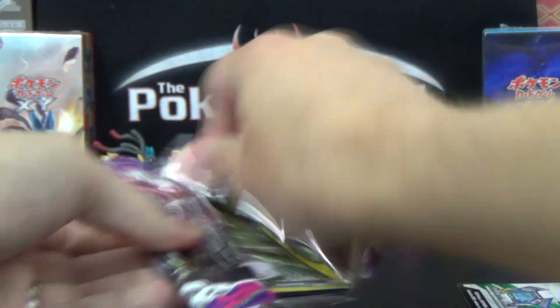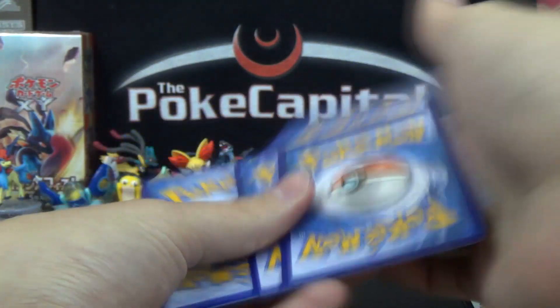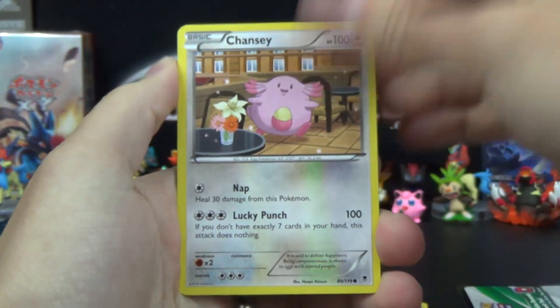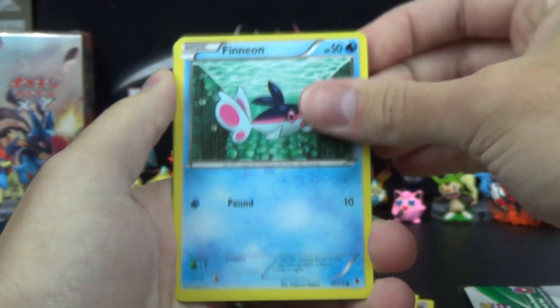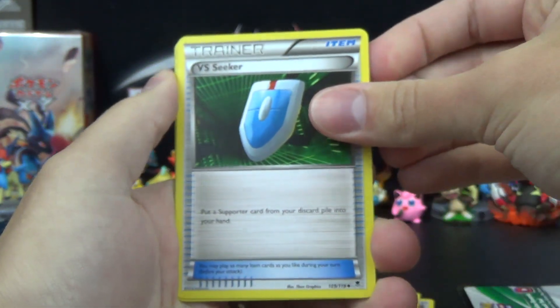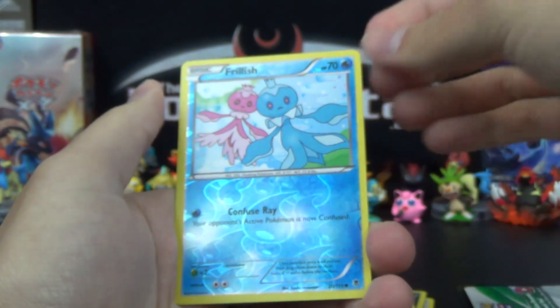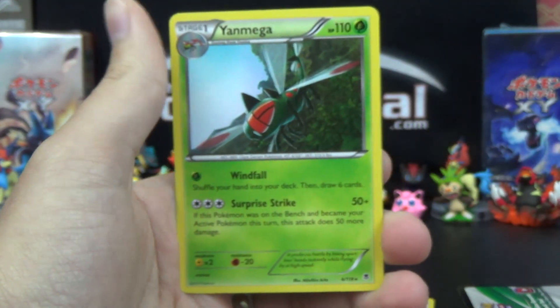We're down to our last pack — last chance for glory. Come on, Mega Gengar, and we can get a Silver Dialga. That would be amazing; I still don't have one. We've got a Goomy, Chansey, Sea Waddle, Poochyena, Finneon, VS Seeker — that's a good pull at least — Boldore, Handscope, the Reverse is a Common Frillish, and the Rare is a Yawn Mega.